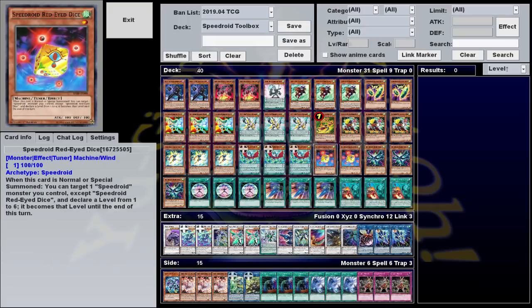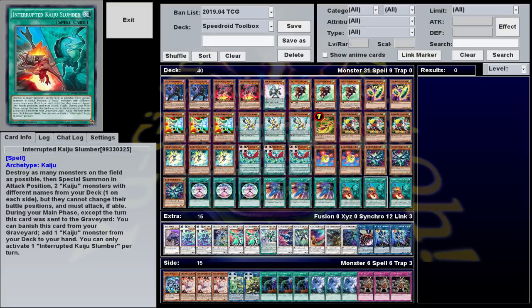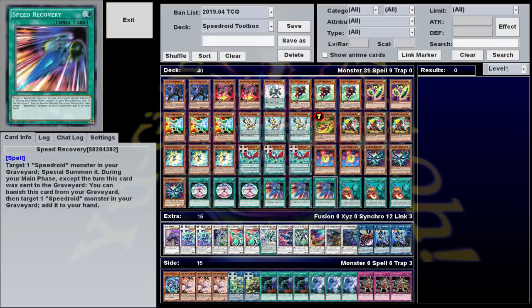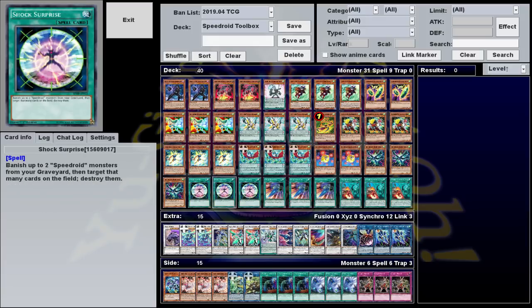That's pretty much it for the monsters. Just leaves our spells, which are pretty simple. Slumber nukes the field and gets you a Kaiju, which you can then use with Magnet to nuke the field again if you want. Speed Recovery is Monster Reborn for Speedroids — it extends your plays, and the next turn after it's used, you can banish it from the graveyard to grab a Speedroid from your grave to your hand. And Shock Surprise is essentially our Spell and Trap removal. It can destroy monsters too, but I mostly use it for Spell and Trap removal — you can banish up to two Speedroids from the grave to target and destroy that many cards on the field. Simple and clean, barely has a cost at all.